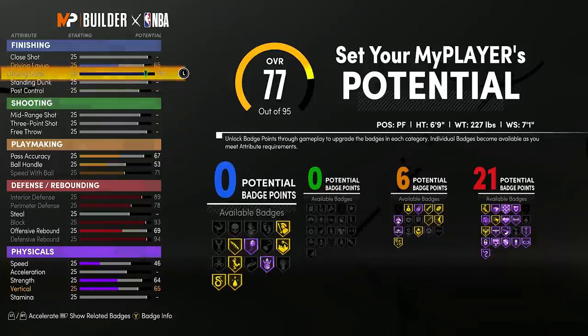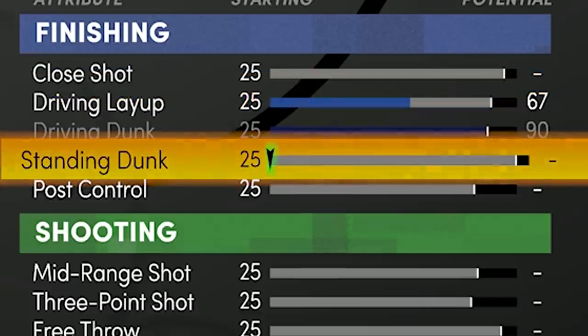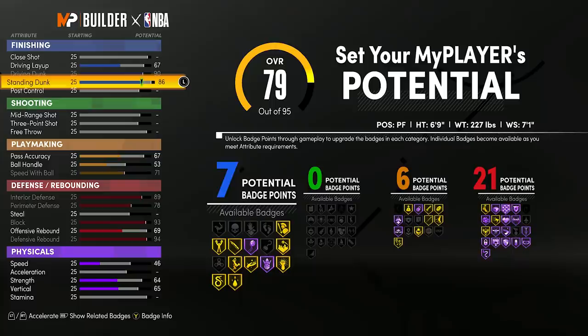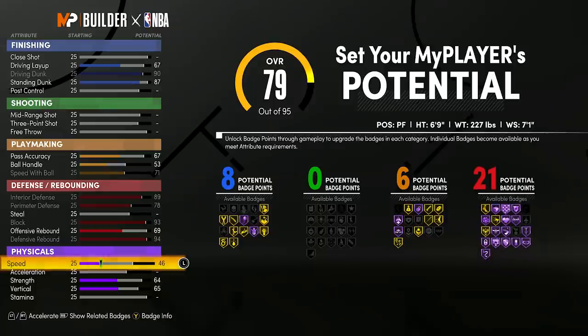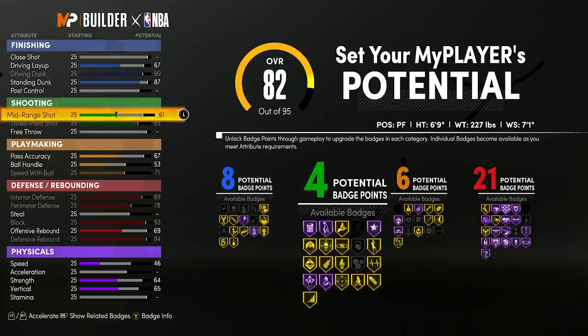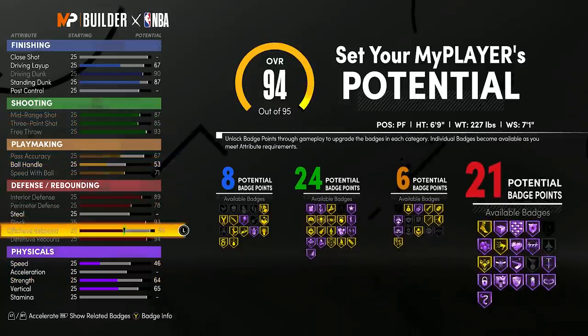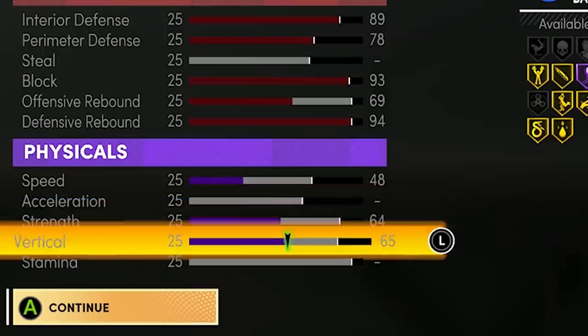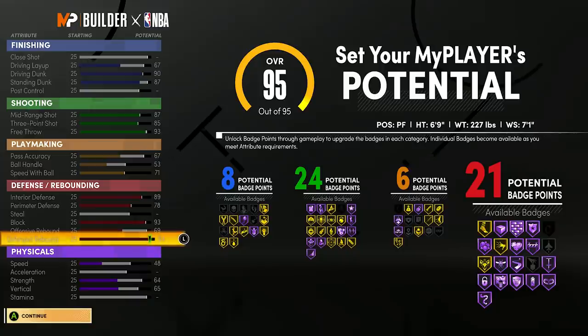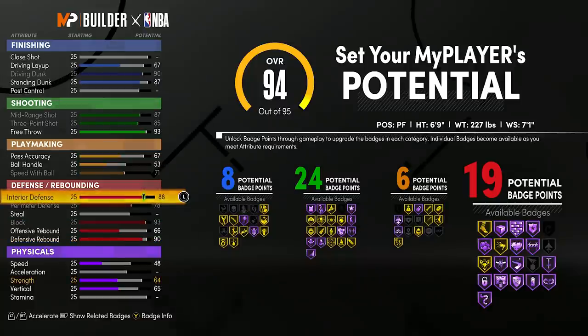For driving, I'm going to max the driving dunk, then bring the driving layup down to 67, and put the standing dunk to 87 to get those 8 finishing badges. We're at 90 overall with plenty of attributes left. For shooting, I'm going to max the three-pointer — that automatically puts mid-range up — then max the mid-range, and put the free throw all the way up as well. We hit 94 overall so I'm going to max speed.